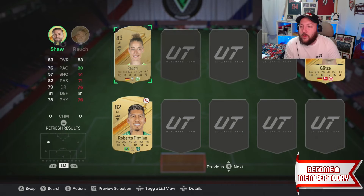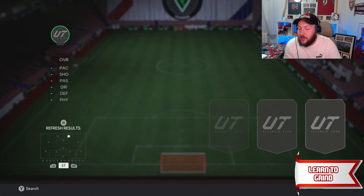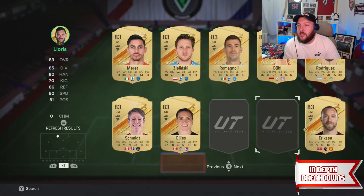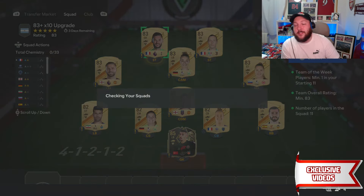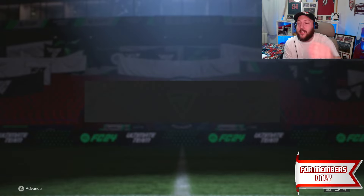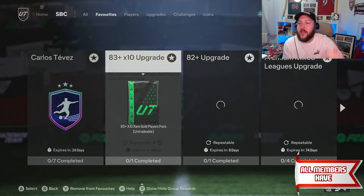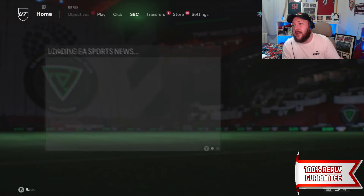At the moment we're just popping in all the cards we need for this SBC, and one more 83 should do it. There we go — perfect, we've got that one complete as well, and we've got ourselves a Team of the Week. So far we've ground ourselves one 82 upgrade, got a Team of the Week from the player pick, and the 83 times 10 is done.